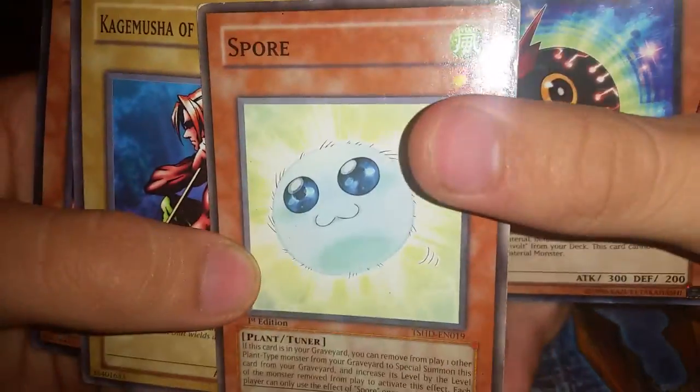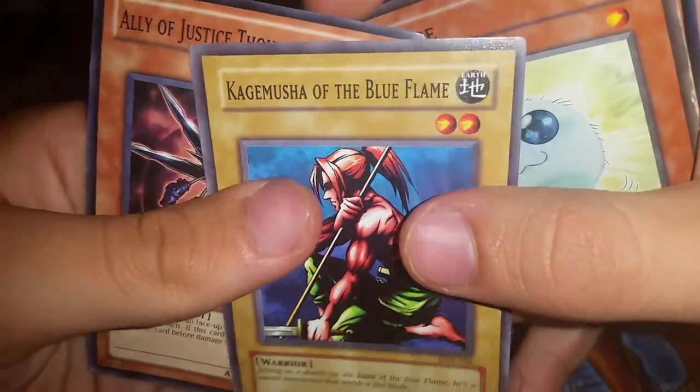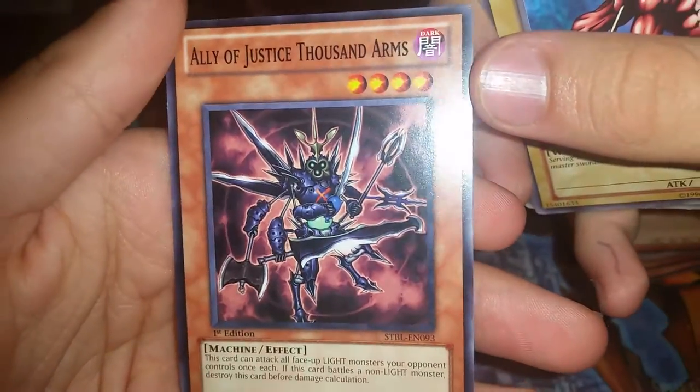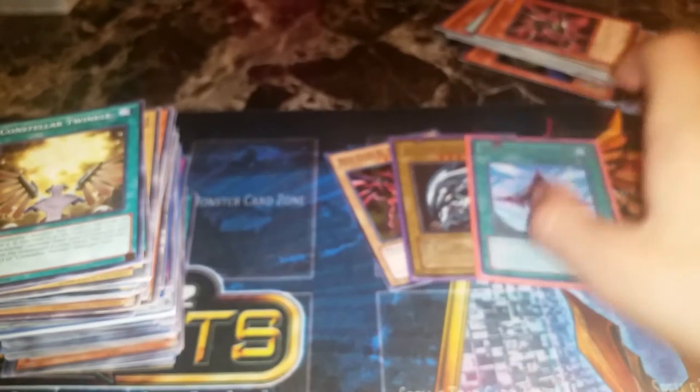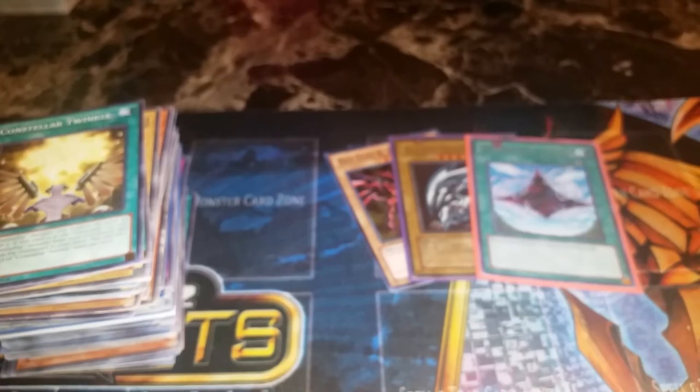We've got a whole lot of Level 1 monsters: Spore, Kuriboh, Blue Flame Swordsman — and I love Justice Thousand Arms. Really good stuff right here. These guys really make a lot worth it even though there are a couple of commons.